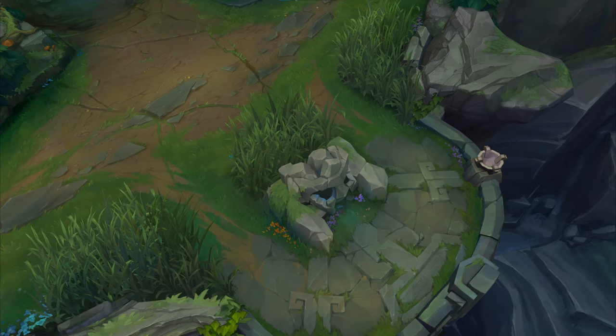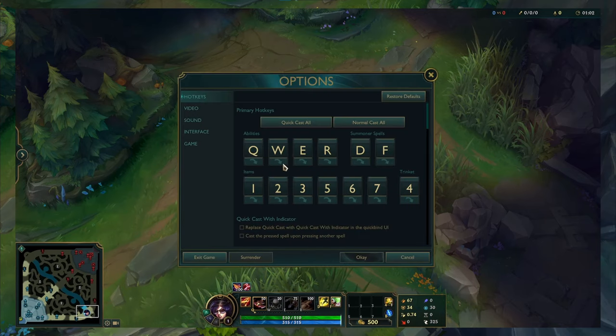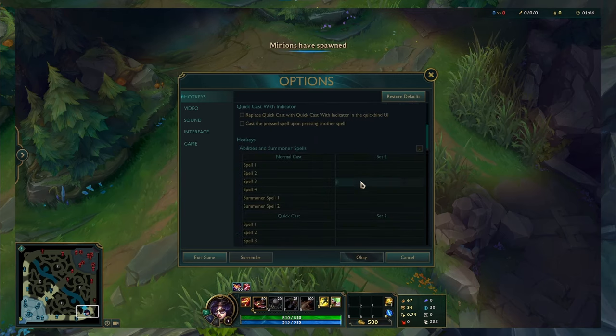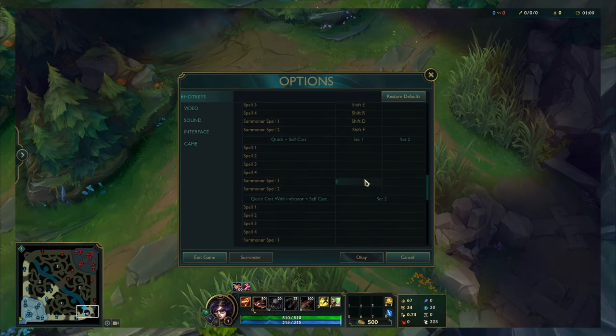A really easy way to get around these issues is to use keybinds for leveling up your abilities. Simply go to options, hotkeys, abilities and summoner spells, and scroll down until you see other or level up spell through one and four.